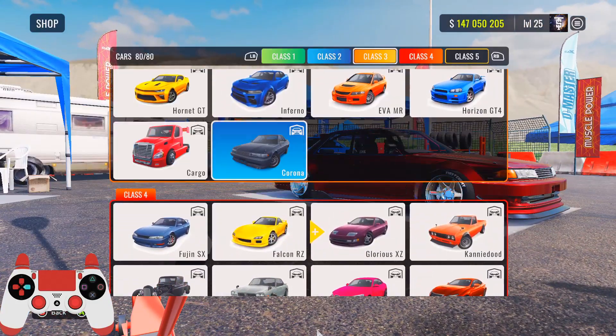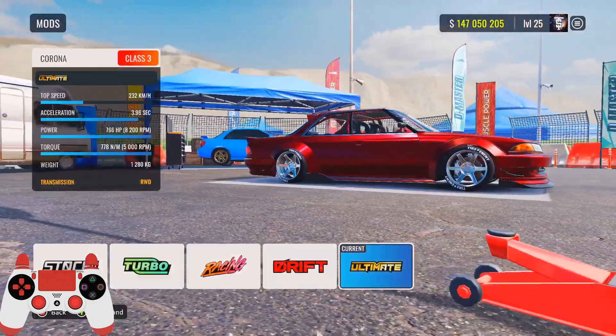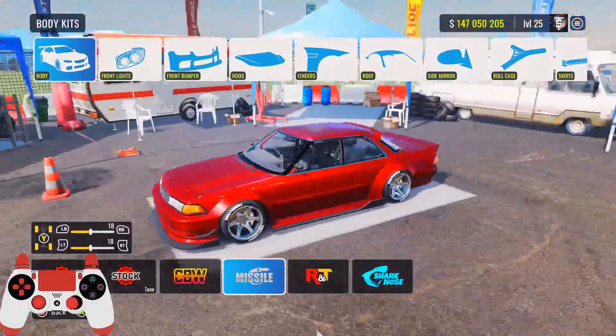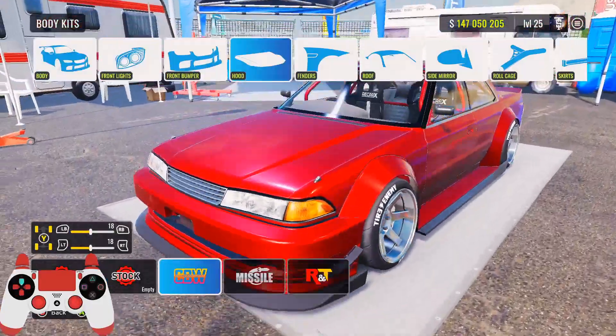This is a Class 3 car — it's the last car in Class 3. Go ahead and grab the car, equip the ultimate mod on the car, and then you want to go ahead and select a body kit. I have the missile body kit — I kind of like the way this kit looks, so I had to go ahead and cop that. I'll go ahead and show you guys everything that I have on the kit.